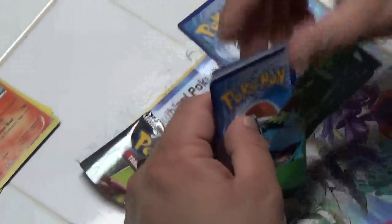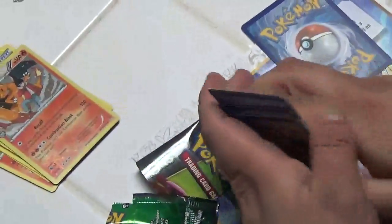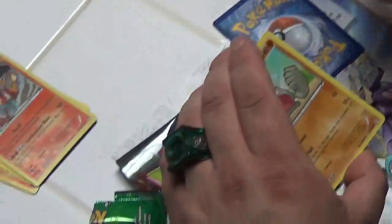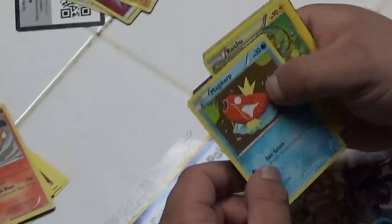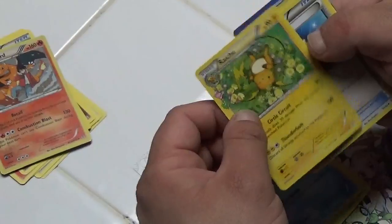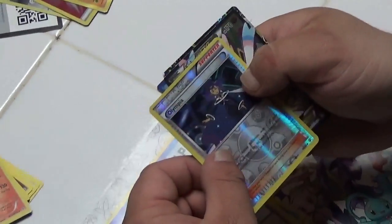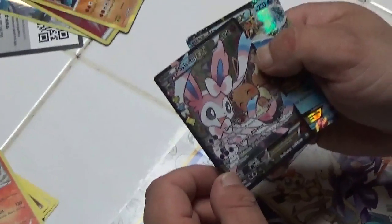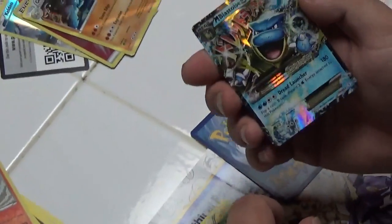We got Fire Energy. That is a really cute Raichu sitting there drawing the flowers. Max Revive, a Red Card, a Hollow Olympia, Sylveon — my wife's going to probably love that one. That's cute. And a Mega Blastoise EX. Look at that.